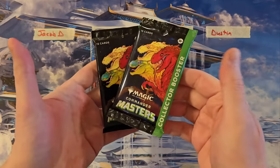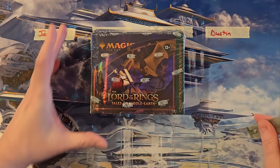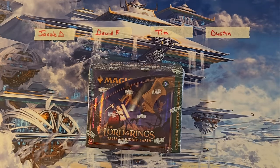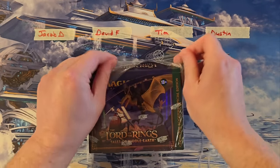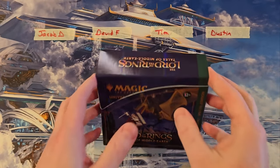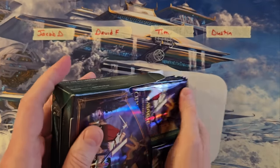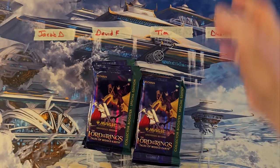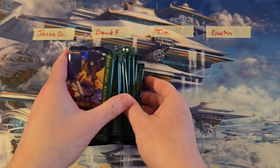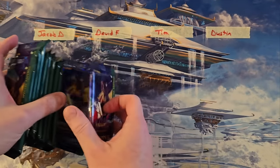Anyway, this is gonna be a battle. These are gonna be a couple of Commander Masters Collector Packs as prizes. Here's how this works: we've got four participants. Each one's gonna get three packs. Everything inside their packs belongs to them. We're gonna tally the mana value of all of their rares and mythics. Whoever has the highest total and whoever has the lowest total — a high-low battle — each gets one of those Commander Masters Collector Packs. That's the game, that's how it's played.